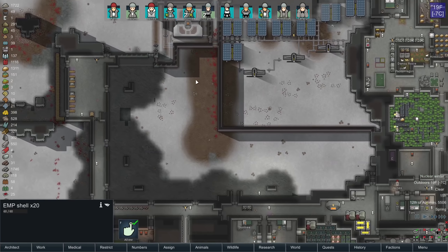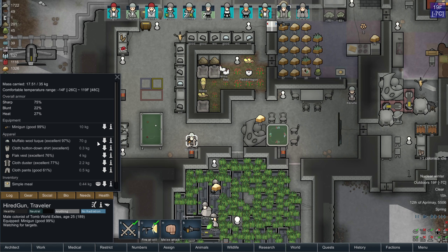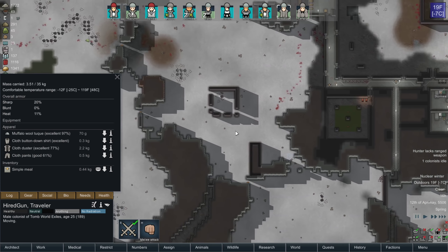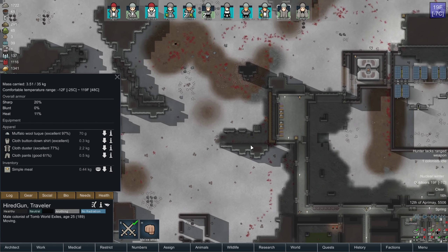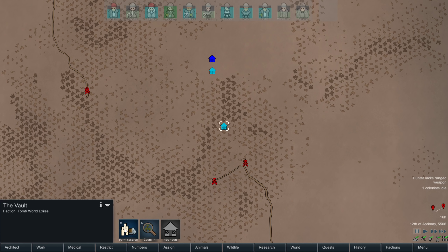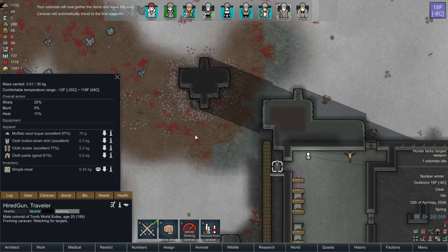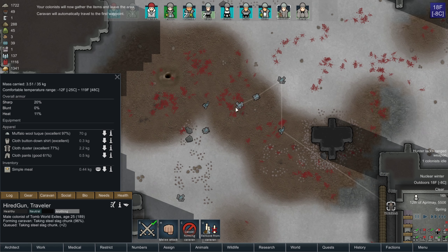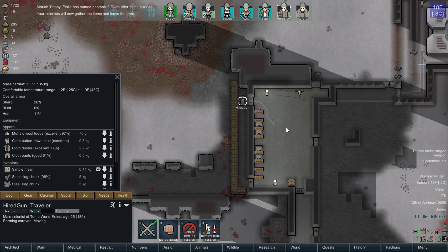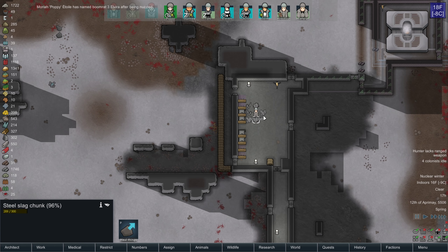We're up to 21 EMP shells, getting a little bit closer to that end goal. Hired Gun, you are going to make a run — I'm going to have you stand here, you're going to drop the Flak Vest and Minigun, and he is going to make a run for some slag for us to smelt down. I'm going to start to grab the slag around the base, because if there's ever a shootout scenario, I don't want to offer cover to the enemies. Slag actually offers a decent amount of cover — not amazing, but enough that you should be concerned. I'm going to dump the slag here so other people can carry it — this is a no-rad zone.